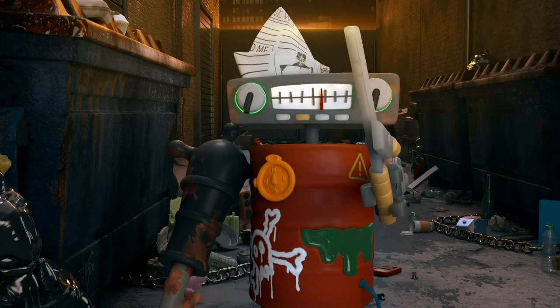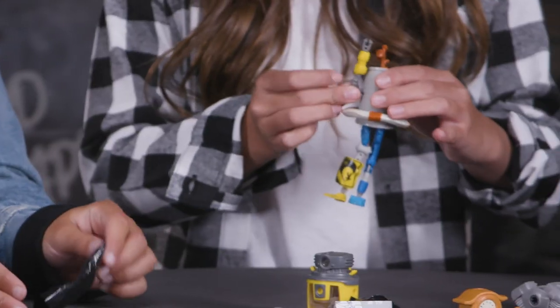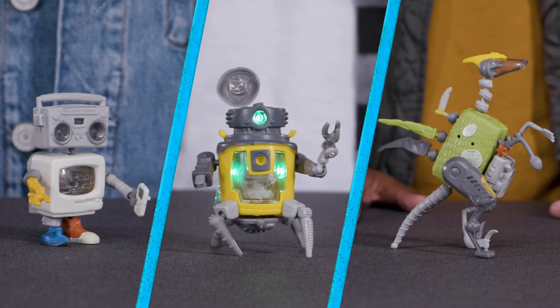Aliens have accidentally brought Earth's junk to life. You can pop the chain, dump the junk, and dig through the trash to build your own character. Choose from three power cores to light up your bots and get them moving.